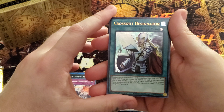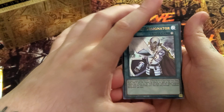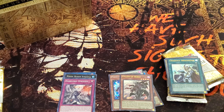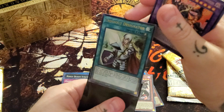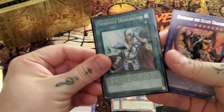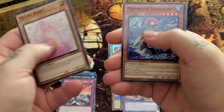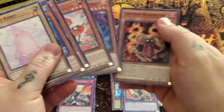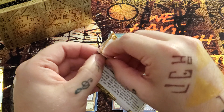Wow, we got the Designator! Oh man, I admit I was not expecting that. Wow — hold on, I have to get a sleeve for this thing. Well, that tin just paid for itself. We got the Designator. And there's Brigrand the Glory Dragon. And here are the rest of our commons. We still got two packs. Nice, let's see what we can get. That's pretty exciting.